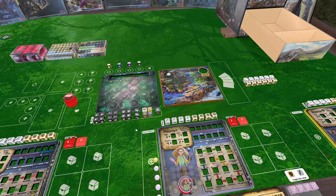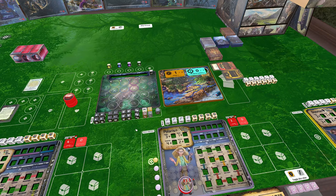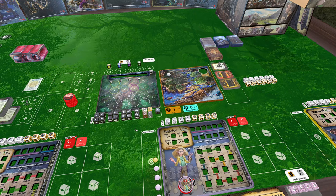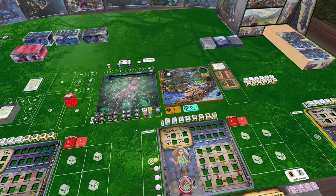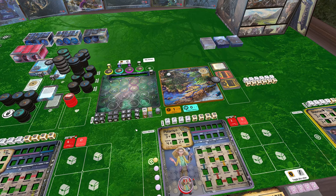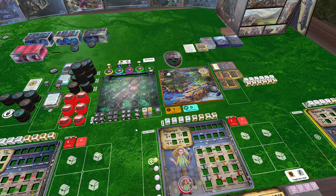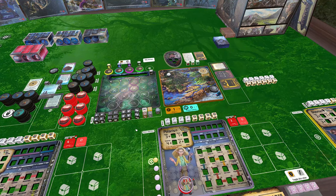One of the few benefits Tabletop Simulator brings to the game is that the setup is automated for you. I'll play this first one at normal speed, but for subsequent setups in this video I'm going to speed them up. The board is set up based on all the selections you've provided — components are randomized, shuffled, placed on the table where they're needed, and ready for you to use as soon as it's finished.